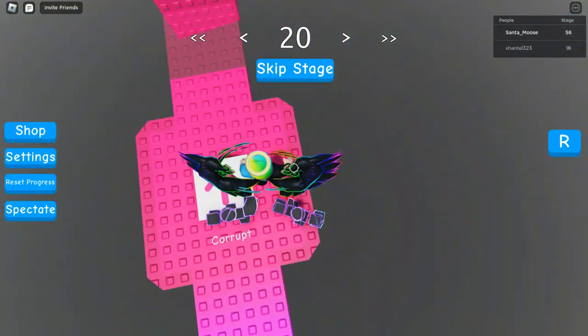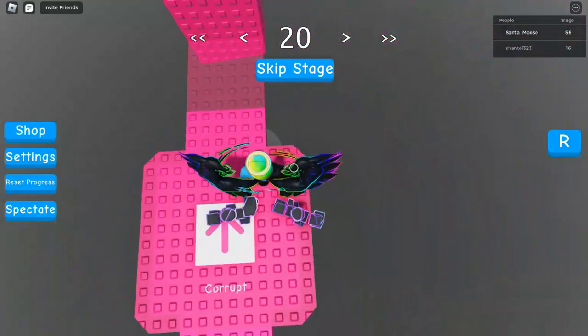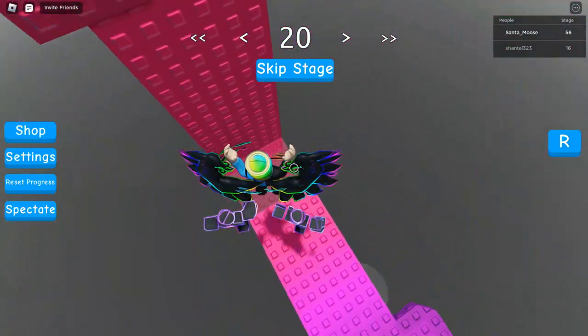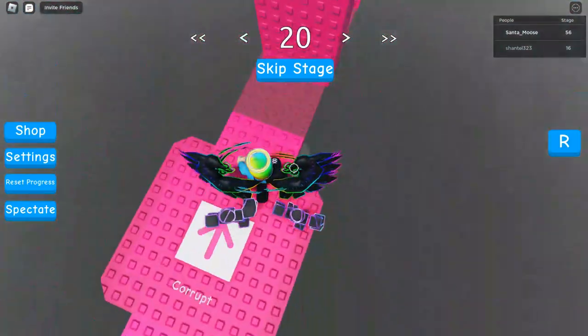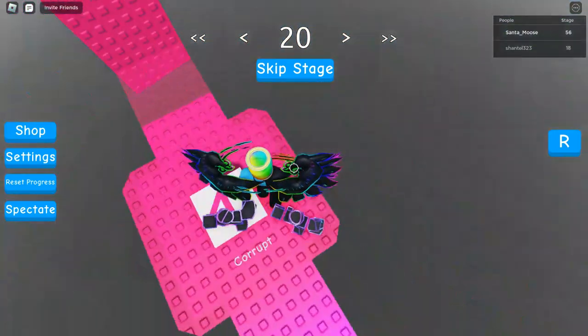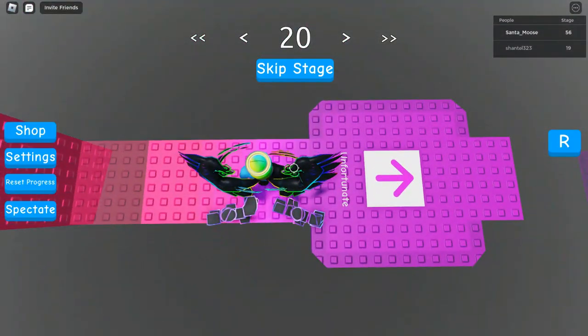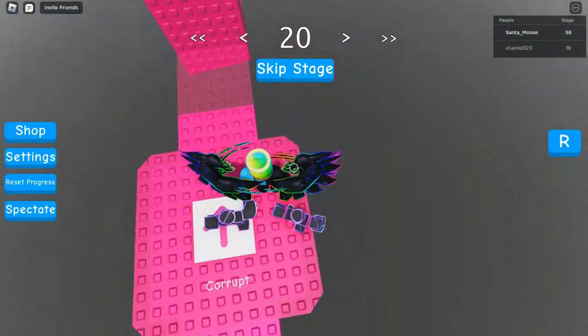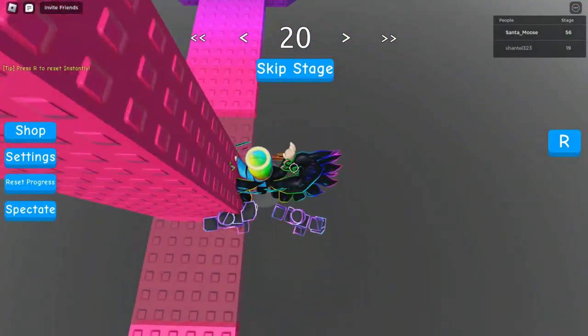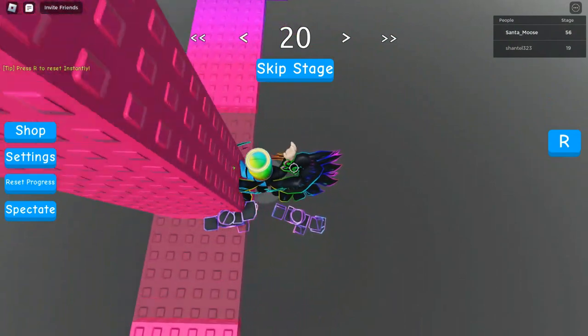But if you're not that advanced at this, then I recommend heading straight forward, but on the last area slightly tilt, shift, or strafe. And then you'll pass through much more easily than just by going like this.